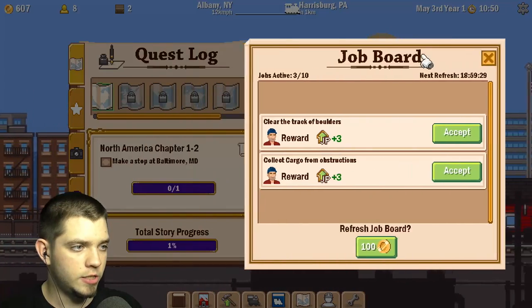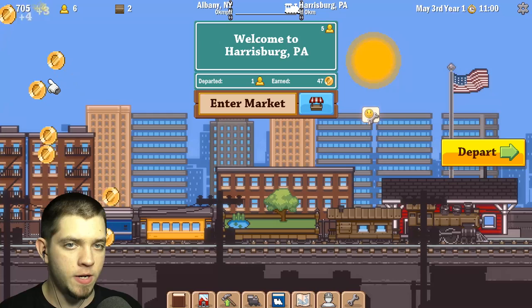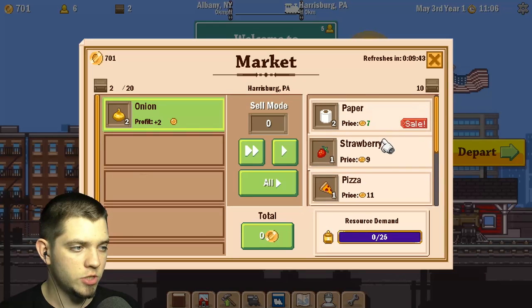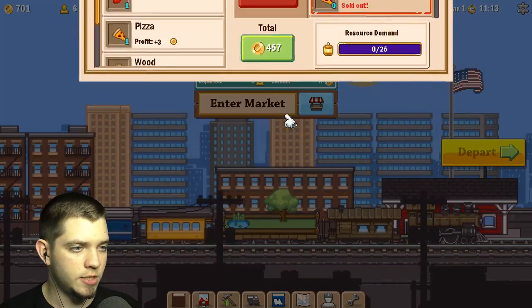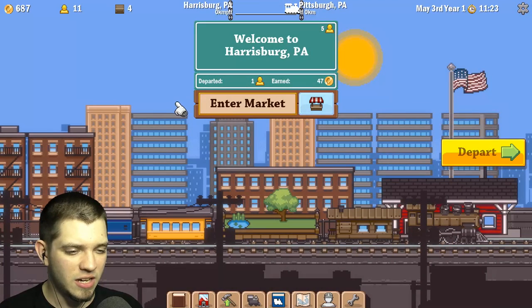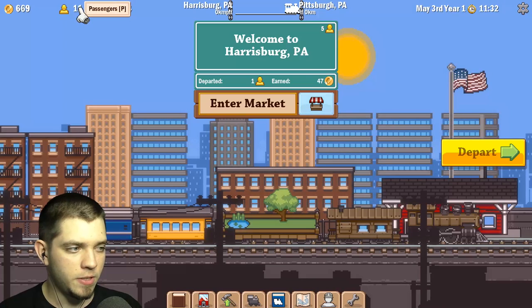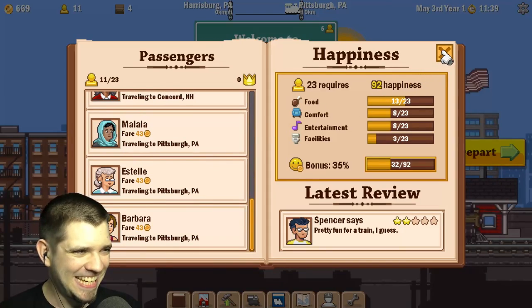Here we are in Harrisburg, PA — very good. How much money? 700! We gotta get salmon, but there's no salmon here. Paper is available — let's be careful what we click. Get paper, very good. Onion profit plus two — that's not enough, I'm sorry. Let's repair and clean up everything. 11 people now — very good, yes, the money!